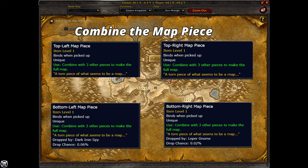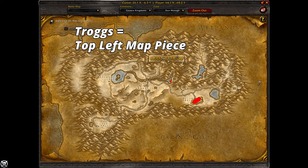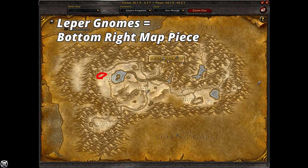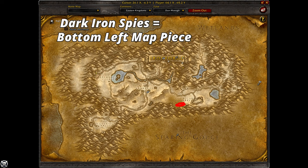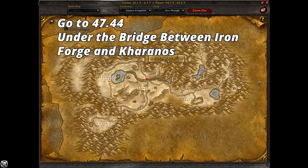For Dwarves, the same four map pieces: top right from Frostmane, top left from Grogs, bottom right from Leper Gnomes, bottom left from Dark Iron Spies at the southeast Gol'Bolar Quarry. Combine them to get the Dun Morogh Treasure Map and use it at 47,44 under the bridge between Kharanos and Ironforge.